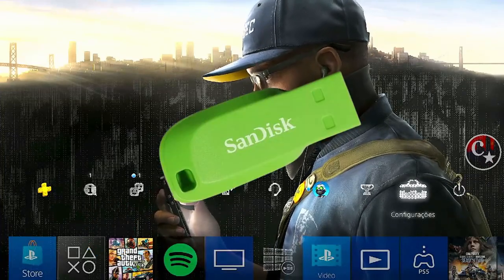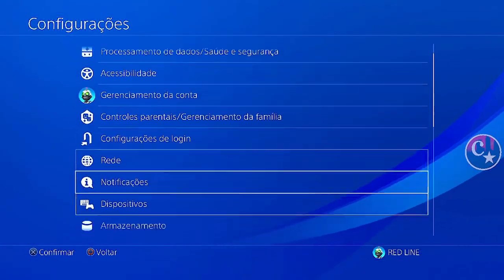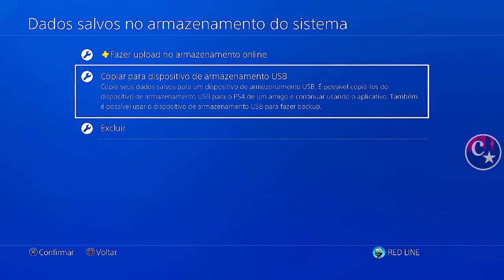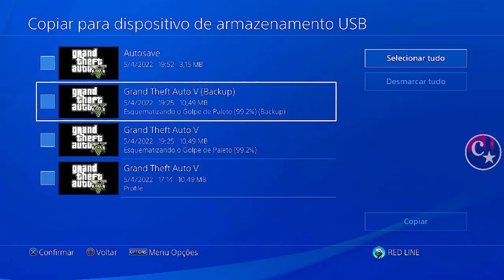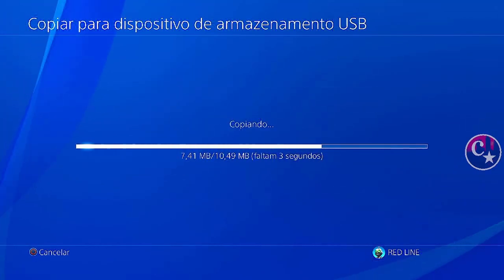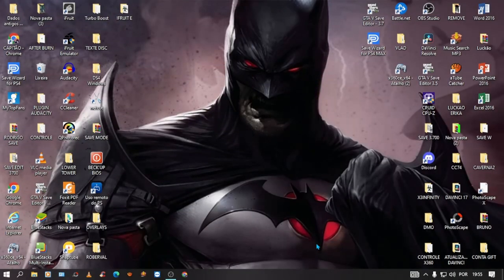Galera, eu vou estar atualizando, mostrando como colocar cor interna através do DMO. Precisamos então ter um pendrive e também o save bugado do DMO, que eu vou deixar no primeiro comentário fixado. A gente vai copiar o save do PS4 para dentro do pendrive. Vou atualizar porque faz quase um ano que eu trouxe esse vídeo. Agora a gente vai passar para a tela do PC.